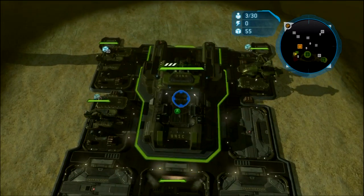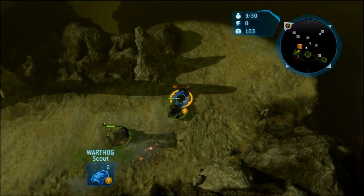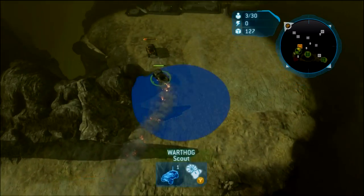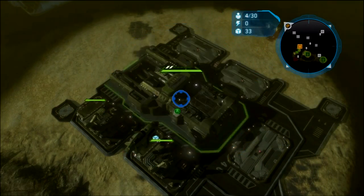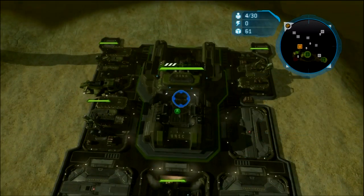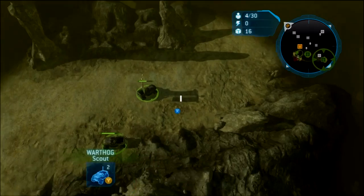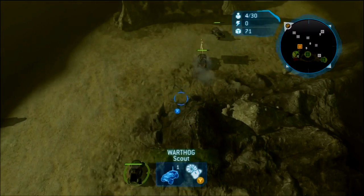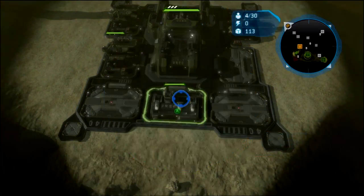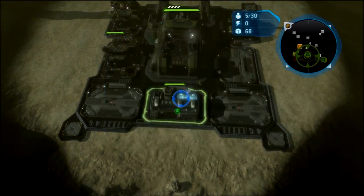I'm going to take a slight delay on my expansion. Keep ramming. He's going to ram you, you're going to ram him. If he doesn't build hogs, you know you're going to win this game. Don't build hogs out of your expo — build them out of your main, because you want them closer to the side reactor to protect the marine that's going to walk to the side reactor.